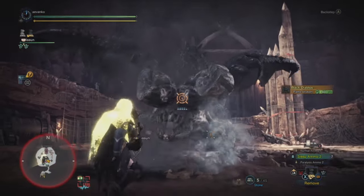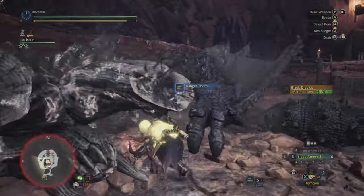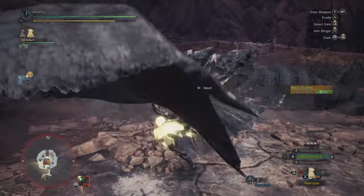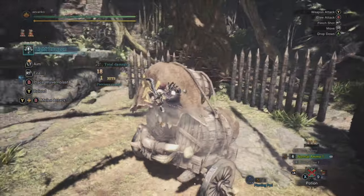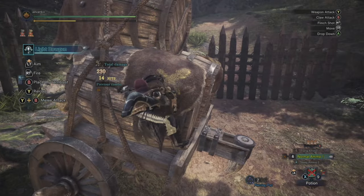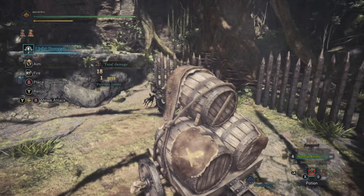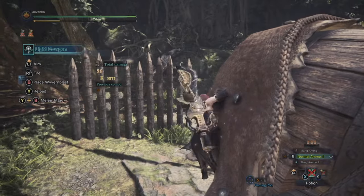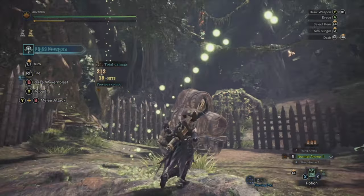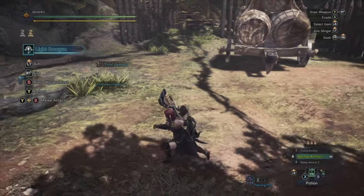First things first, I am battling a cold, so if my voice sounds a little weird, that's why. For this video, I'm going to assume that you already know the basics. When you Clutch Claw on a monster, you can cancel out of it, move around, do your weapon's special Clutch Claw attack, hit the face with the claw to reposition it, or unload your slinger ammo to its face to send it flying forward. First topic: Clutching on a monster.